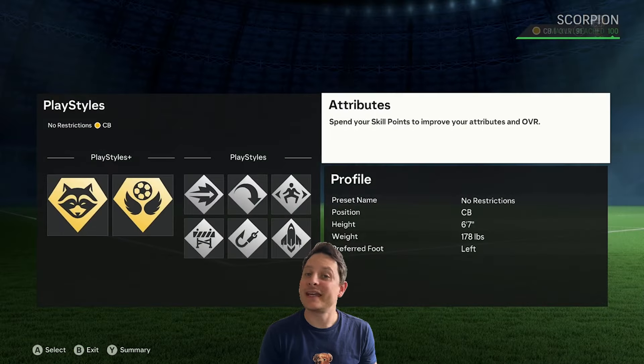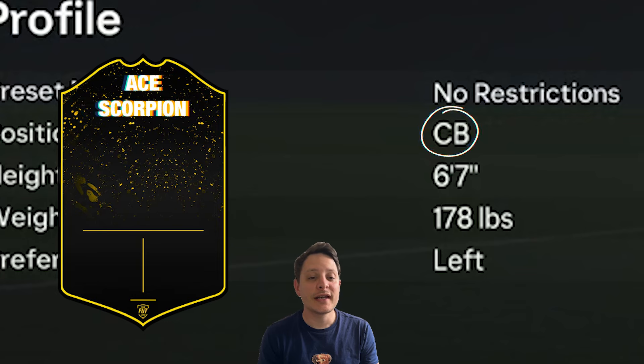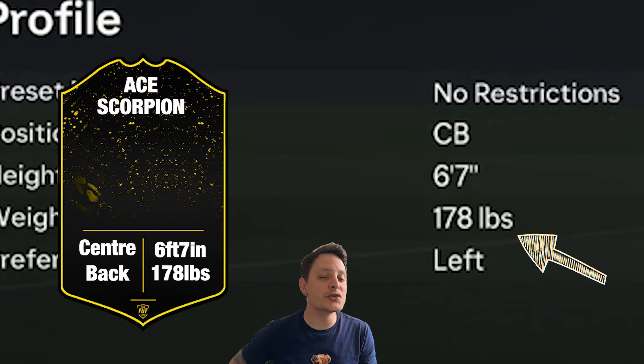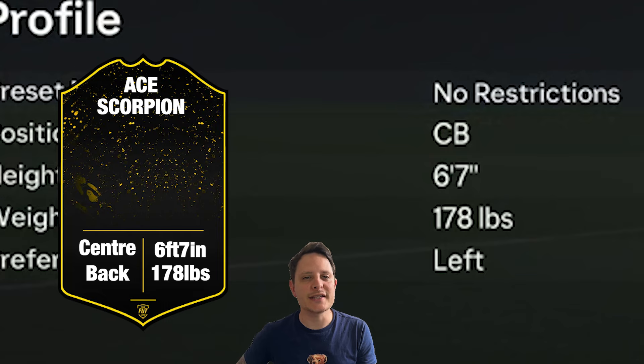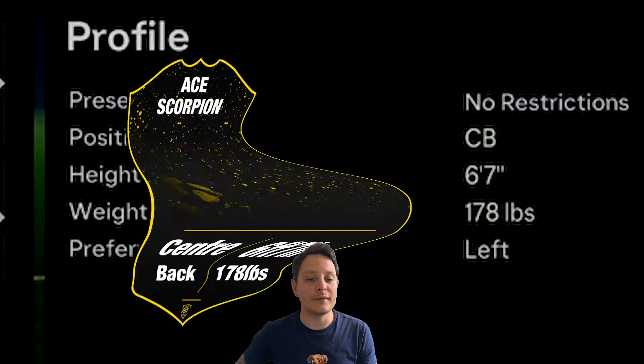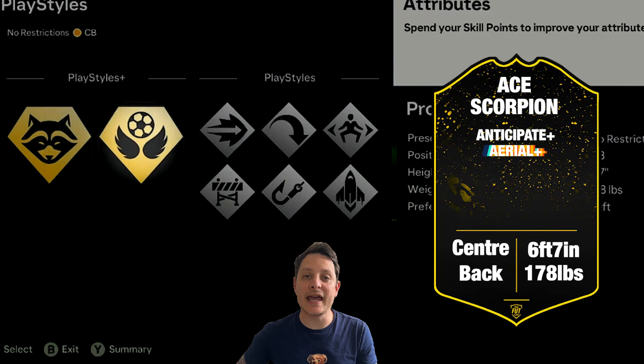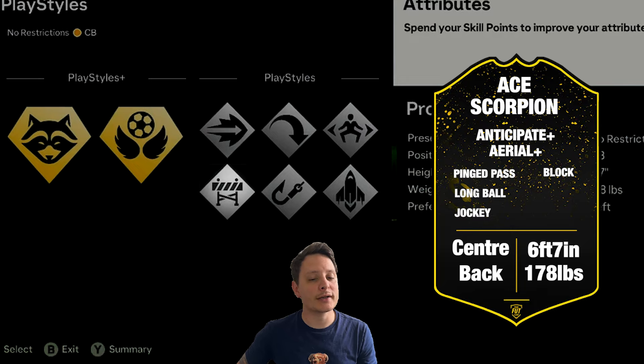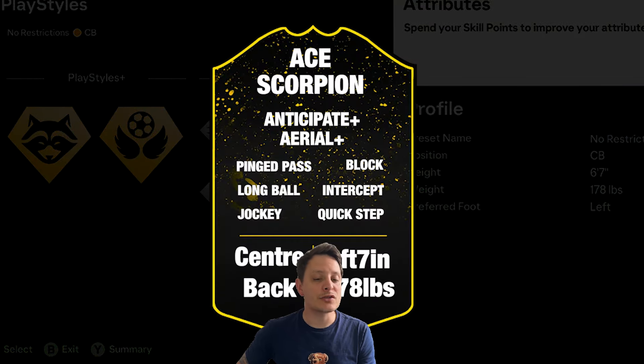So let's get straight into it. He is, of course, that centre-back position. He has a max height of 6 foot 7 inches, 178 pounds, 91 rated overall. The goal play styles are Anticipate Plus and Aerial Plus. The silvers he's gone for are Ping Pass, Long Ball Pass, Jockey, Block, Intercept and Quick Step.